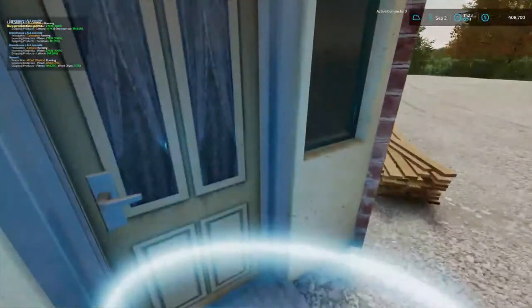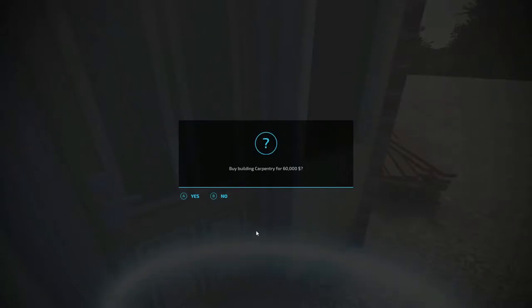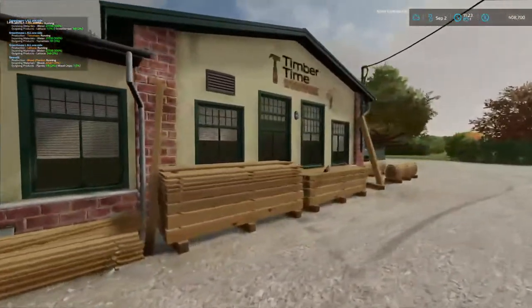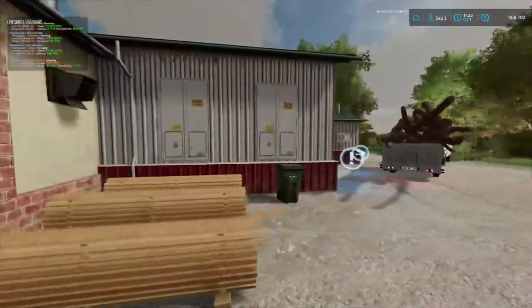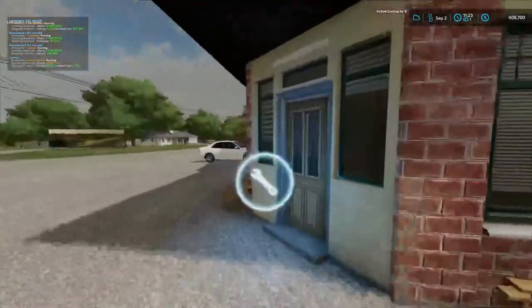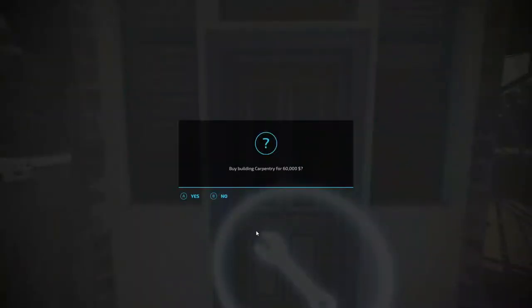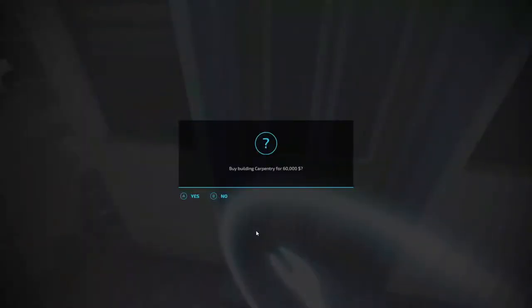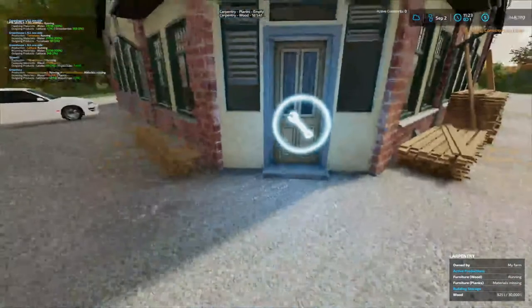I need to take that spike out too. Go ahead and close that. I don't know if we can buy this one or not, but this is where they make the furniture. See how much they want for it — $60,000. We've got $408,000. This one we'll have to take our planks to, folks. I'm going to go ahead and buy it. $60,000 — cannot beat that, folks.